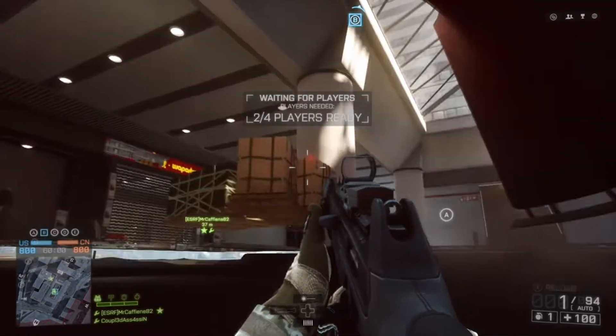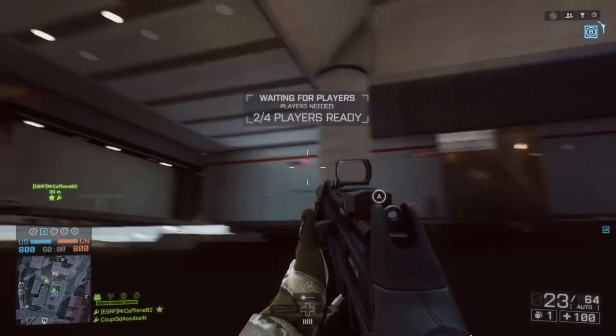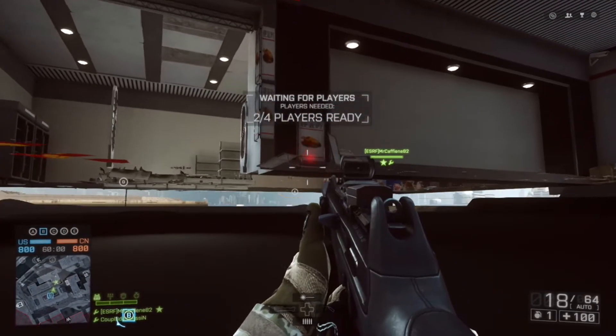It's a good glitch because you can actually keep control of Objective B and look around, so if there are any campers in there you can alert your teammates. I hope you like it — make sure to like the video and subscribe if you haven't already. I'm going to try and get some more glitches out there for you in the next upcoming videos, so thank you very much for watching.